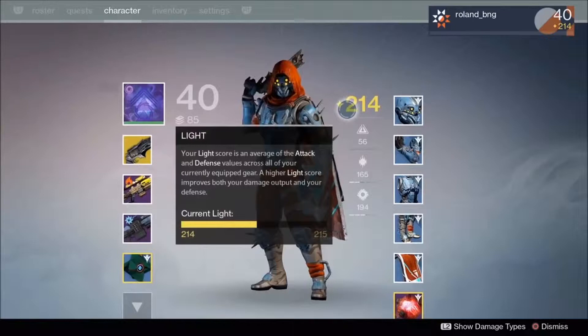He is level 40, which is the cap. In this screenshot the hunter is wearing all common gear, but the light is still 214 — the weapons are carrying the light. We can also see there's an amazing artifact, looks like a legendary red crystal type thing. We're not sure exactly what artifacts do but they look really cool.